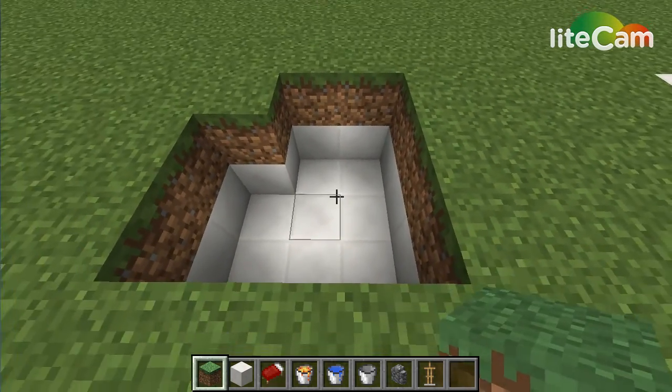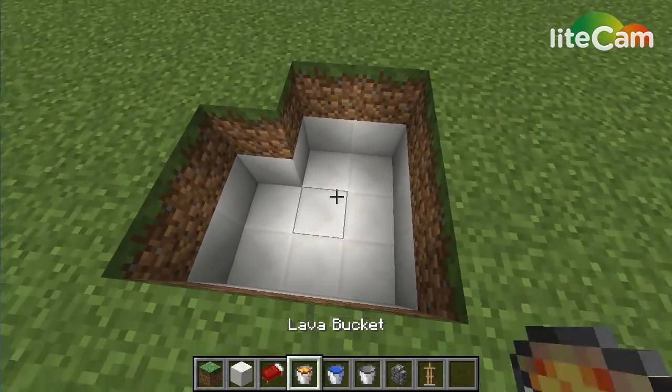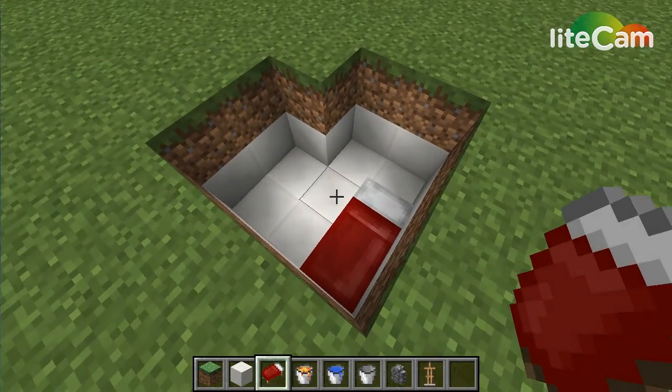Okay guys, so you're gonna first of all wanna dig out an area like this — you don't have to place down the coarse blocks. Then what you're gonna do is you're gonna wanna place a bed here, because the armor stands will then flow up onto it.